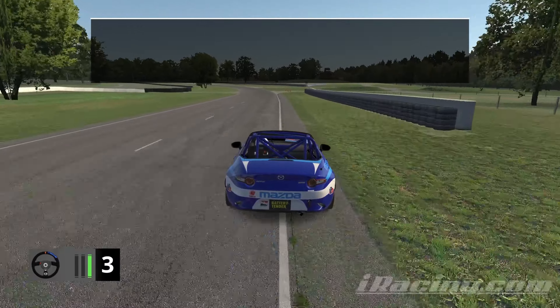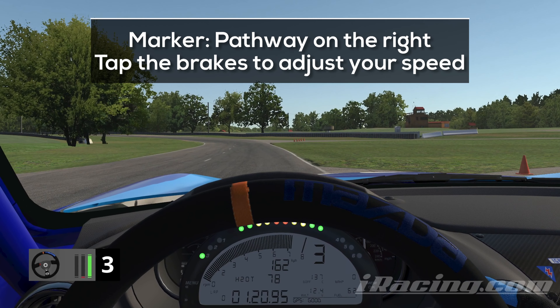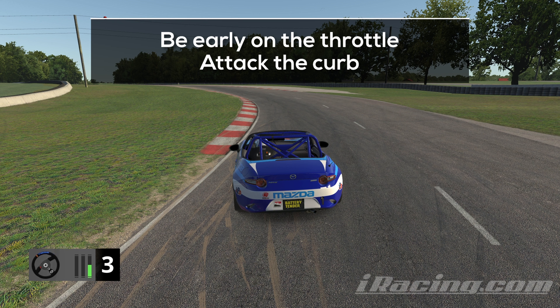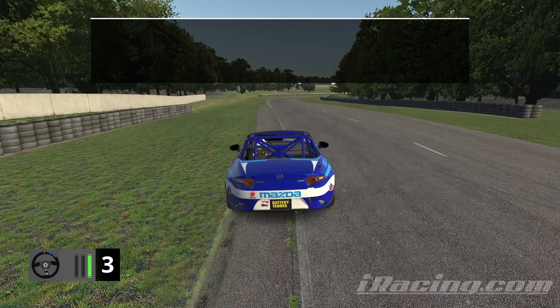We want to carry as much speed as possible through the next high speed left-hander, so stick to the right edge of the track as you prepare for the next braking point. Gently tap the brakes when you reach the end of the pathway on the right and aim for a smooth and wide line through the next turn. We are in a high speed section, so be aggressive on the throttle and try to engage it as early as possible, ideally before you reach the curb. We want to maintain high speed until the next braking zone, so stick to the left edge of the track here to get a wide entry into the next turn.